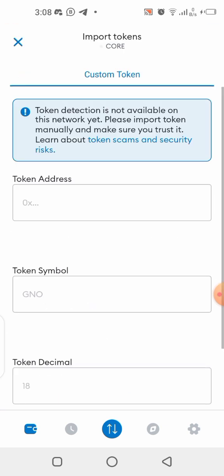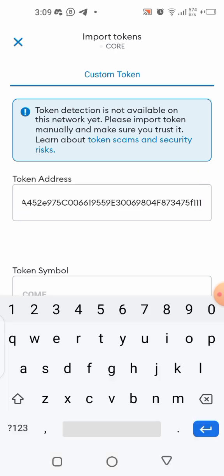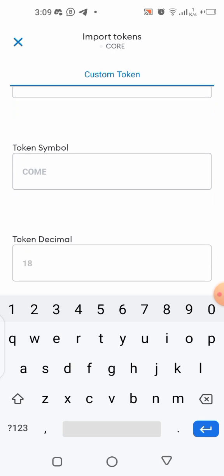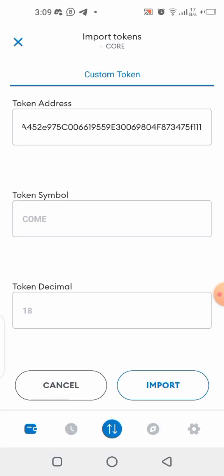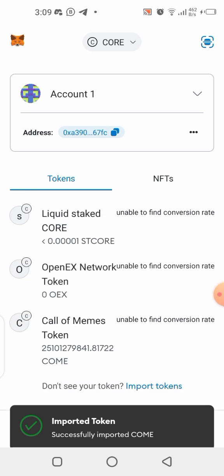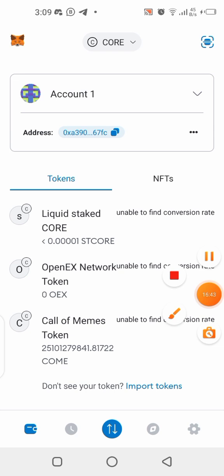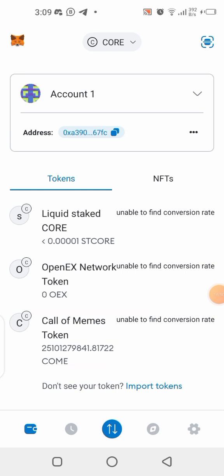If you don't have the contract address, it's in my Telegram channel — the link is in the description. Join the community and you'll find it in the pinned message. Paste the contract address, confirm the token symbol as COME, set the decimal, and click Import. Now you can see my 25 billion COME has appeared in MetaMask.